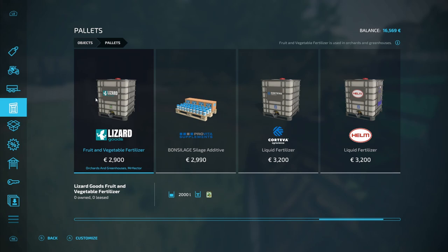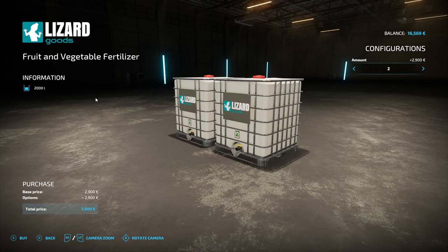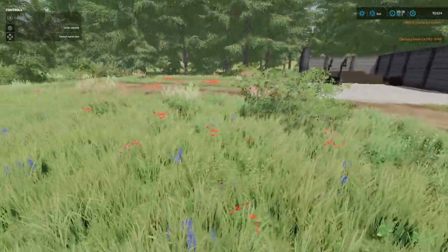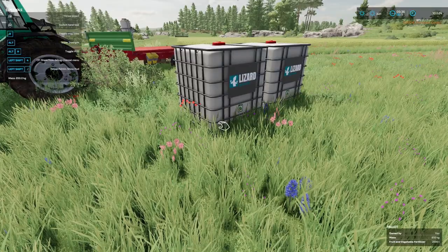Fruit and vegetable fertilizer — 2,900. Well, it's cheaper than liquid fertilizer, so shouldn't be complaining. You need two of those. Get them loaded up and then we'll go and put them into the orchard. That should be the orchard ready for production.